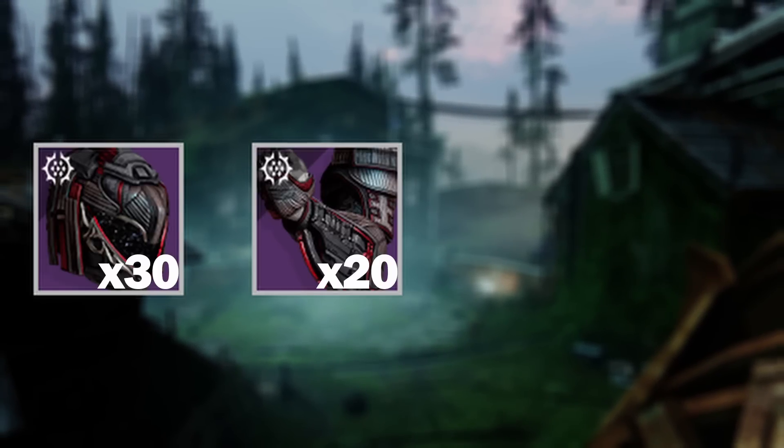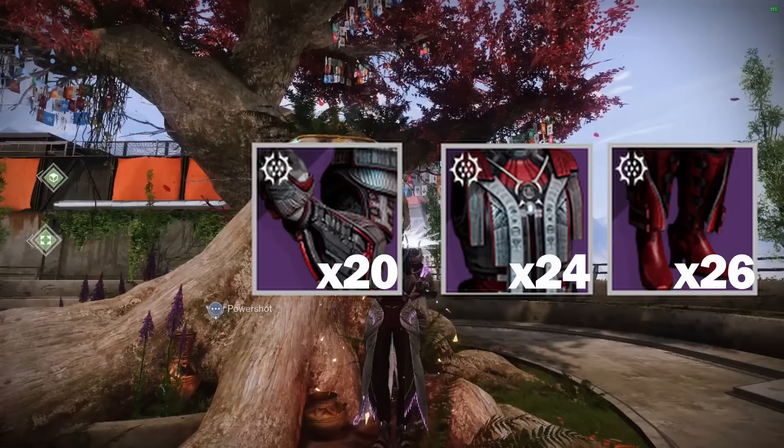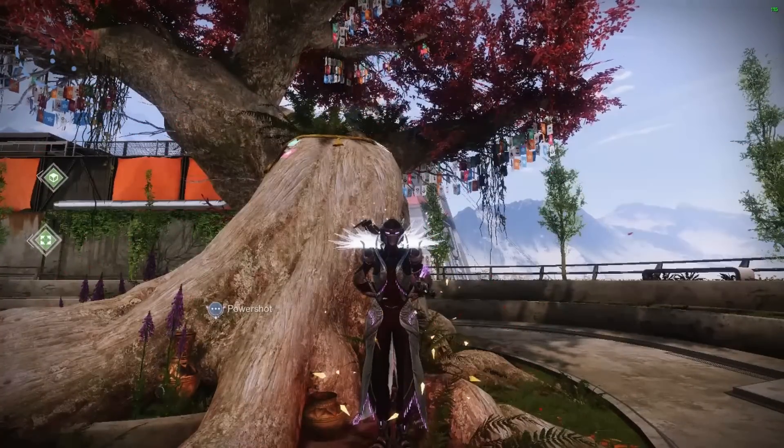And the results are, as expected, with me getting 30 helmets, 20 arms, 24 chests, and 26 legs. While I did get more helmets than everything else, I think it's a small enough margin to just say it's bad luck.